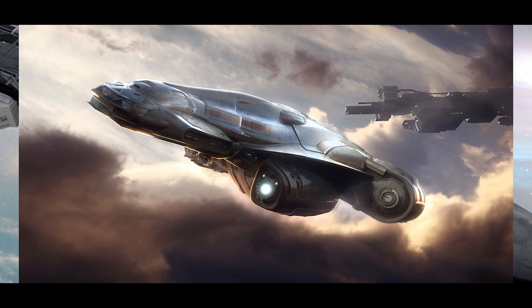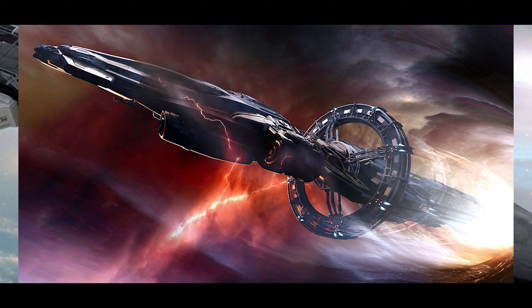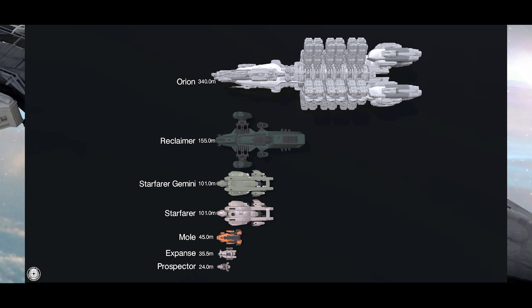In very broad terms, the ships in Star Citizen can be broken down into a few types — obviously combat ships, transport ships, mining ships, you get the picture. But there are a few that have multiple roles or specialty roles. For materials science, you want something like the Orion, the Expanse, and the Starfarer, as they refine one thing into another — a usable or more profitable version. While technically part of the mining gameplay loop, refining would fall under materials science, purifying something collected from the game.